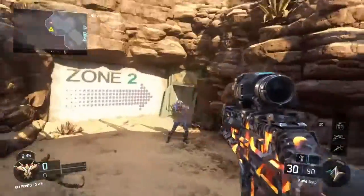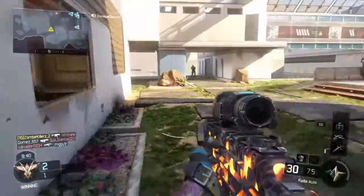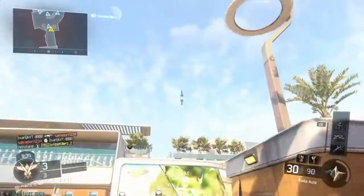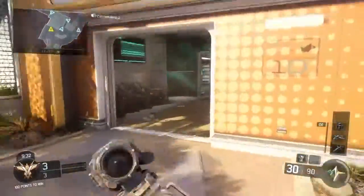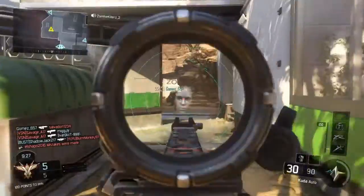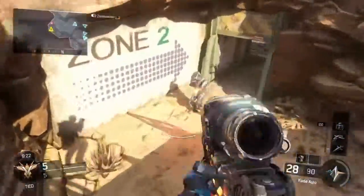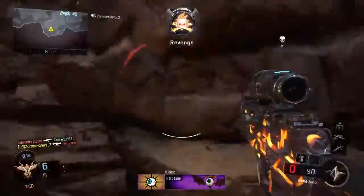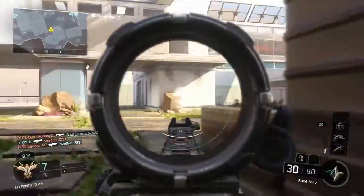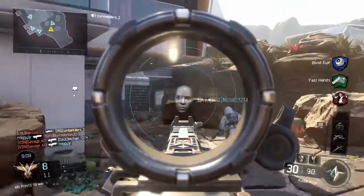You can also zoom in and out by pressing X. This gun is really good. It's a lot like the ARX-K5 from Advanced Warfare. I really like it — it's good at close range and long range, you can switch between the two. This is close range and then you can go to long range.